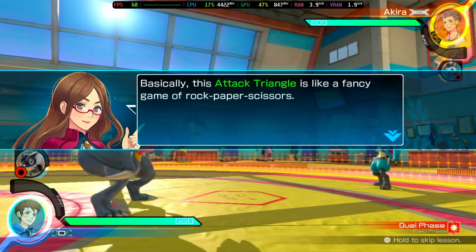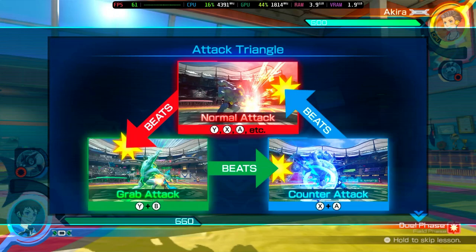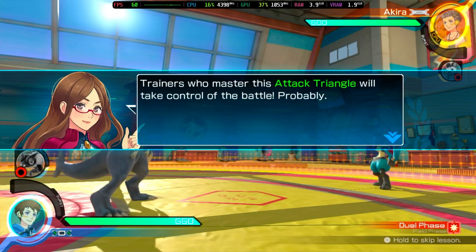Basically, this attack triangle is like a fancy game of rock-paper-scissors. Counter attacks beat normal attacks, grab attacks beat counter attacks, and normal attacks beat grab attacks. Trainers who master this attack triangle will take control of the battle. Probably.